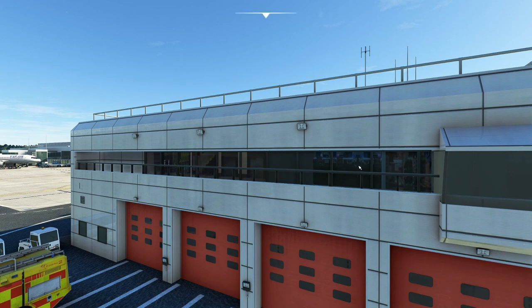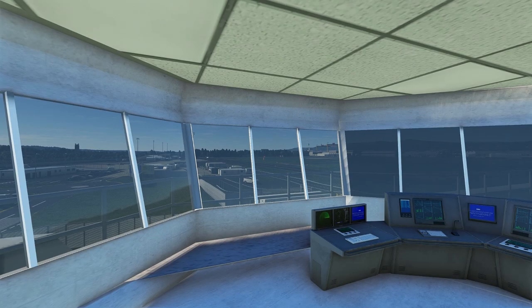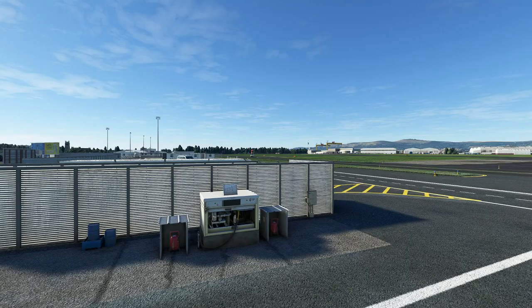Here you can see the parallax effect giving an idea of what's going on inside the building, even though this part isn't modelled internally. And here you can see the internal part of the control tower, which sits right on top of the fire station — that's new to me. It's modelled inside even though there are no people or chairs, and the view out through the slightly misted window glass is excellent.